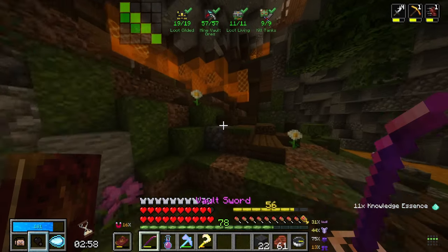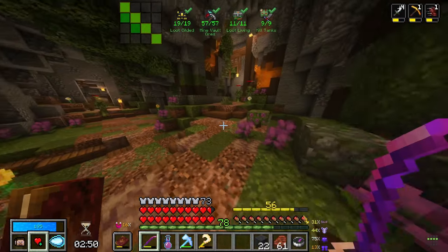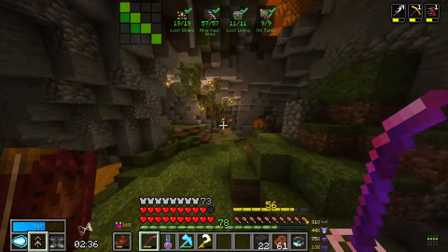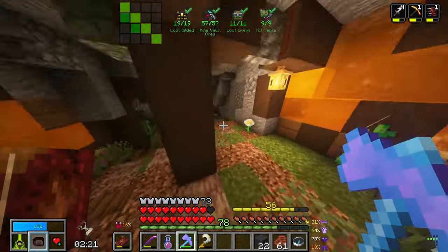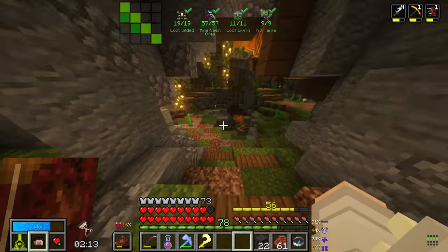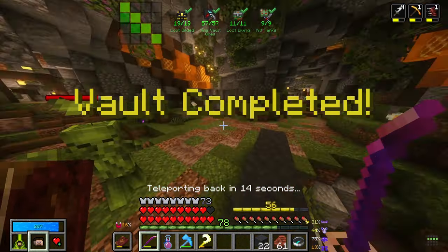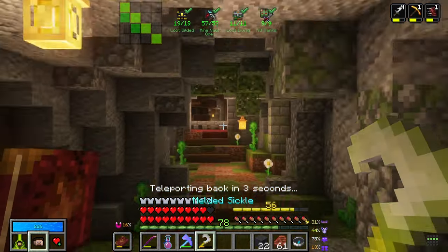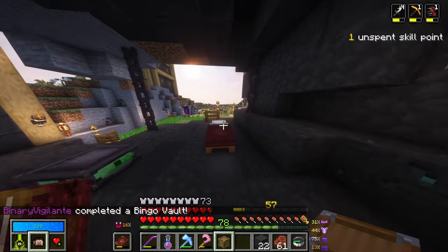I have three minutes left. I need to find one of those obelisk thingies, which I know where one is because I marked it. I will use an orange if needed. I even think there might be one in this room, but I'm going to go to where I know there is one for a fact. It pains me to run through this room without getting any more ores, but I want to complete this. There it is, and it's active. 34,000 vault XP, chests looted, 360 mobs. We did it - we got the bingo!